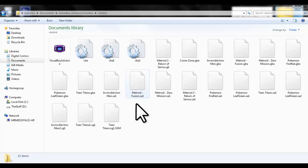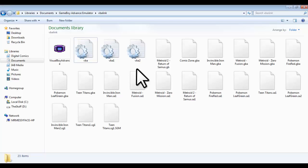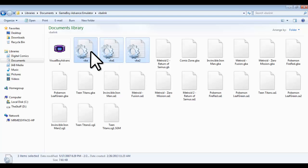First, you need to go to the link in the description. There is a link to a website that will download a few items that you will need. What you need are these three things, and these three things are going to help you with having more than one VBA open. I use VisualBoy Advanced — you can have version 1.7 or 1.8. I have 1.8; 1.7 works perfect. I had a kink with 1.8 but I figured it out.